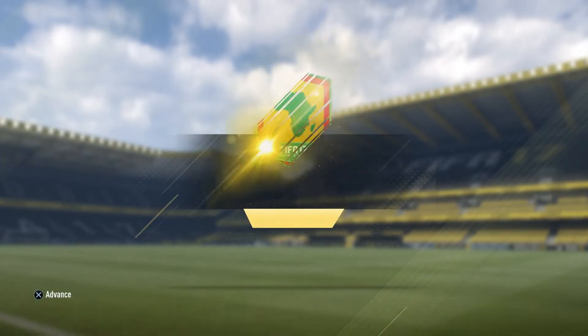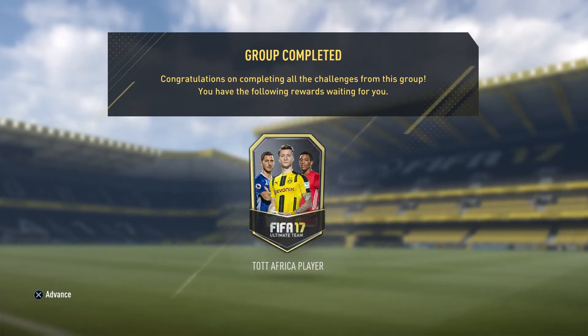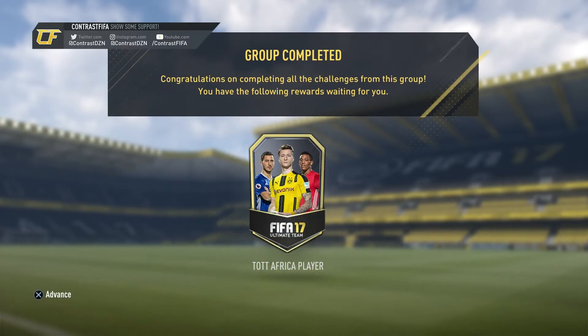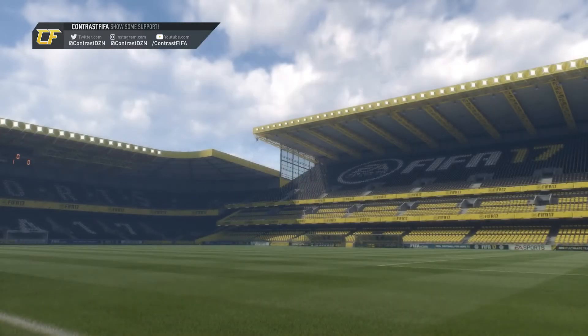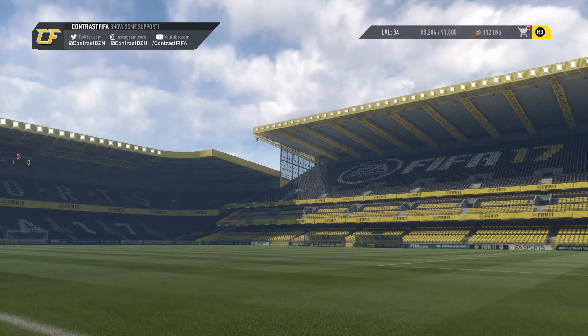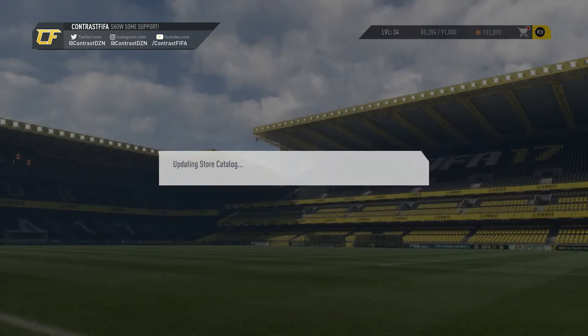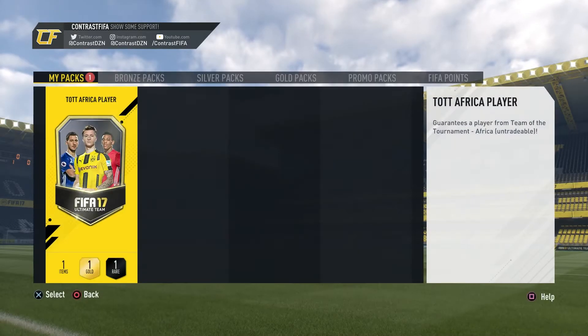Let's submit this squad right now and just hope we get a good player — hope we get Mane or something. That looks like a pretty sick logo right there, Team of the Tournament Africa. I'm loving these squad builder challenges this year. Anyway, let's advance. There we have it. I'm not sure if this is a tradeable pack or not — I really hope it's tradeable, if not that would be really disappointing.